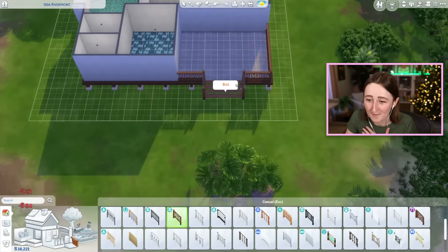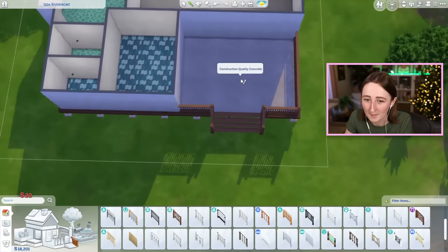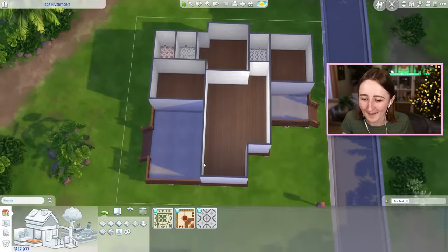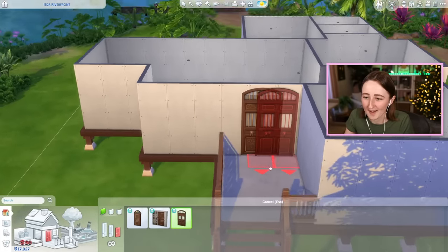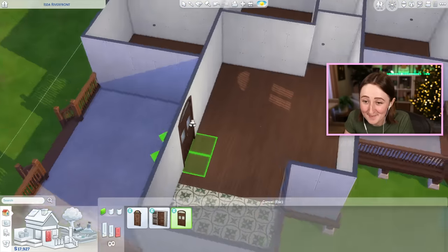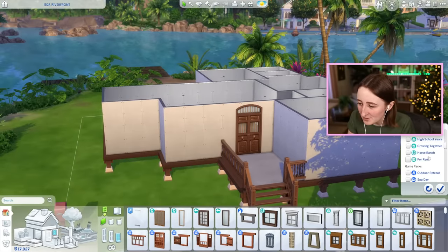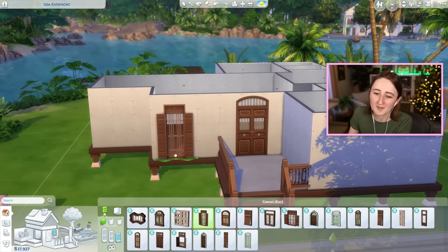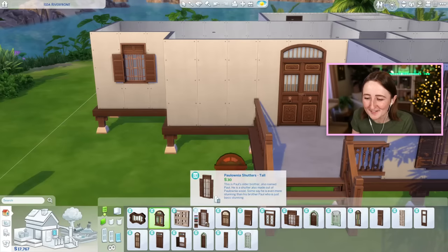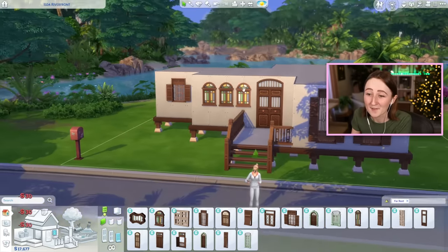There's so much nice stuff from this pack that I want to use, but it's all really expensive, so we have to be kind of careful about price. A really nice front door right here — thankfully these front doors are cheap. That's only 50? Oh, that's really good. How much do the windows cost? This beautiful giant window is only 30 simoleons — I almost disagree with that price, I feel like it should be more, but I am not gonna complain. I will take it.